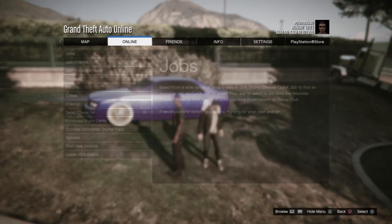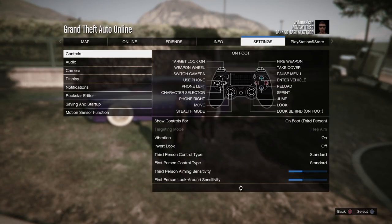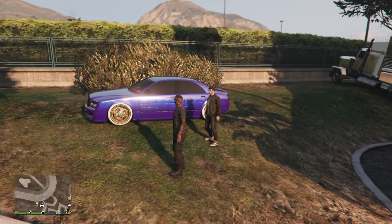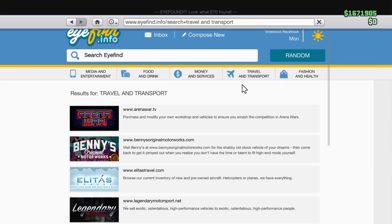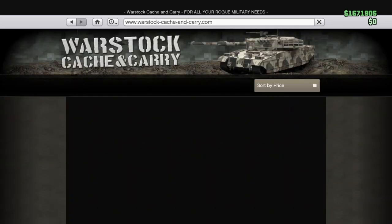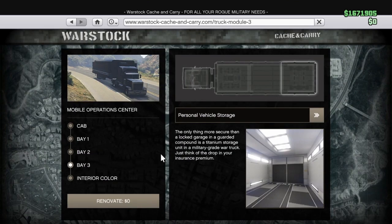The first thing you want to do is make sure you're in a free roam session, invite only. Then you want to make sure you have the Mobile Operations Center and personal vehicle storage — that's Bay 3. Make sure everybody has that.